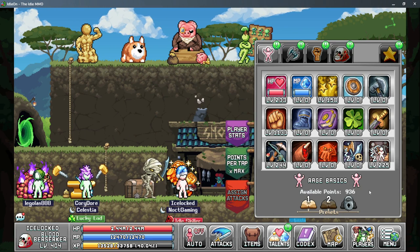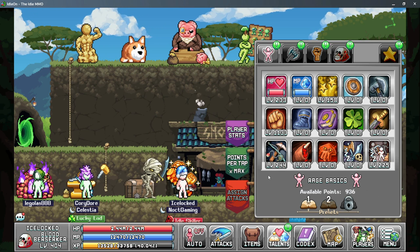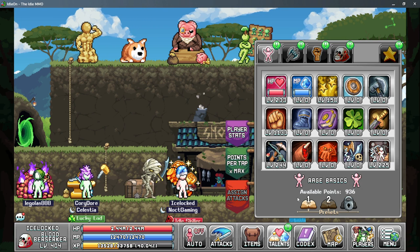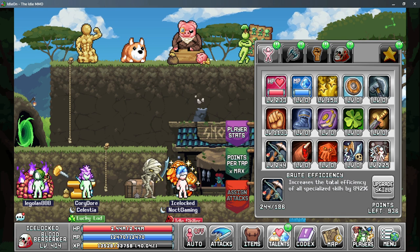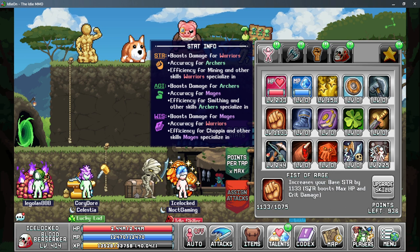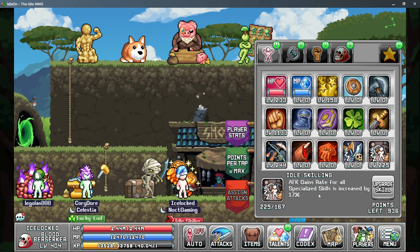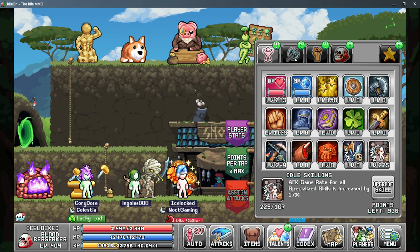Next up is our talents, and we're going to go through these relatively quickly — each tab has only a few talents that are actually necessary and everything else is kind of bonus. On the first tab, the only talents that are necessary are Brute Efficiency for more total efficiency on all your skills, Fist of Rage for more base strength which helps your efficiency, and Idle Skilling to give you more AFK gain rate in your specialized skills.